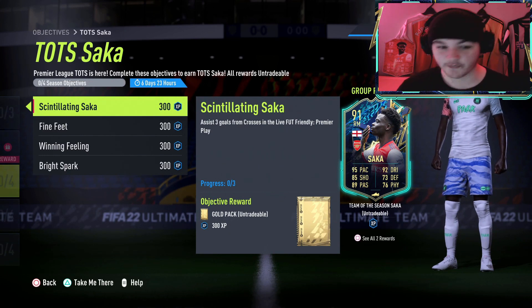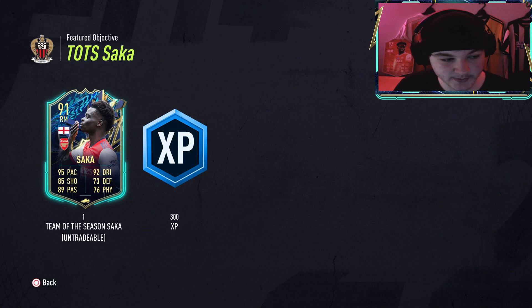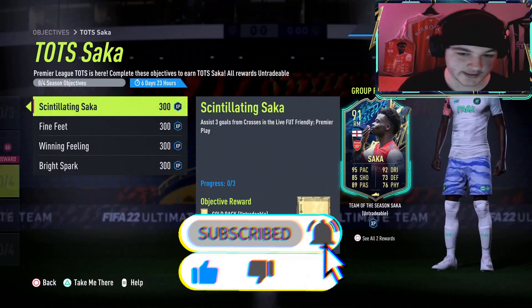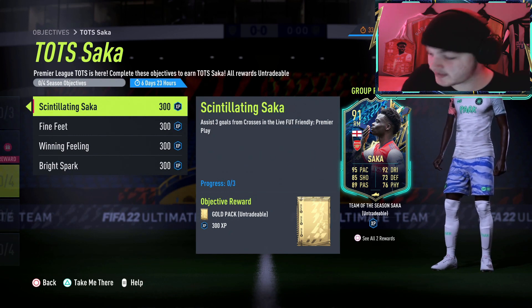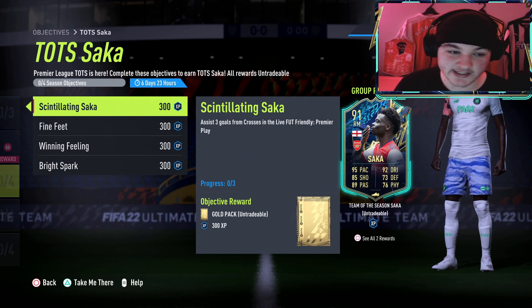Starting off we've got assist 3 goals from crosses in a live foot friendly Premier Play. Now this Bukayo Saka is 100% straight away going in my main team. I'm going to be running him as a right mid in a 3-5-2 or a 3-4-1-2. He's going to be very good for the 3-5-2 players, and obviously if you are an Arsenal fan, you have to do this. The assist goals with crosses can come from corners or normal crosses, which is by pressing square on PlayStation or X on Xbox.